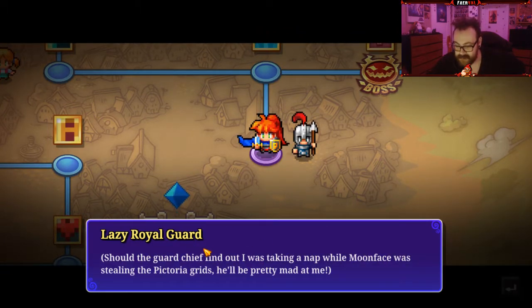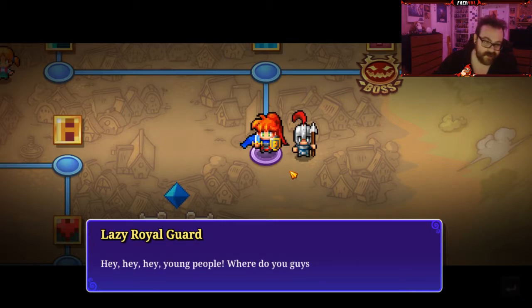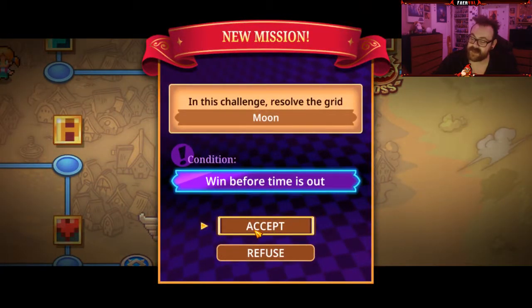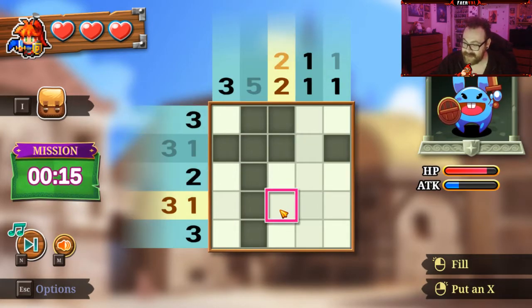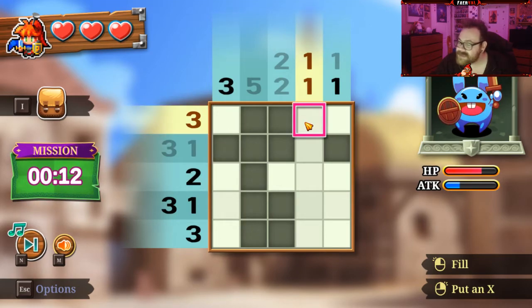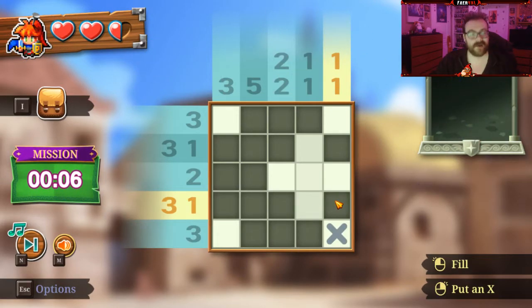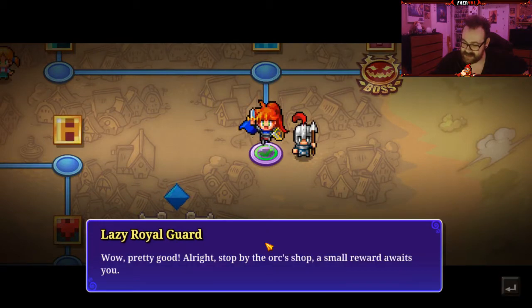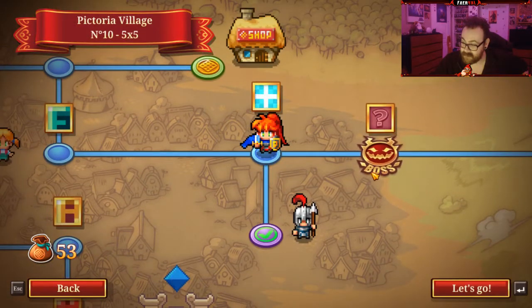Lazy royal guard: 'Should the guard chief find out I was taking a nap while Moonface was stealing the pictorial grids, he'll be pretty mad at me.' Only the qualified people are allowed here. Is everything just kind of a little bit weird? That has to be a two. That has to be a two. We do a three. But it does look like we can make about six mistakes if every time we make a mistake is half a heart. They're finally leaving — I'll be able to take my nap again. Okay, Boomer. Got him.